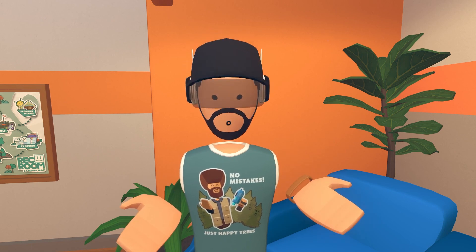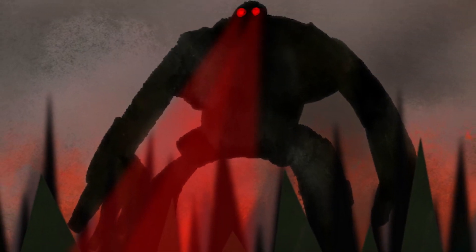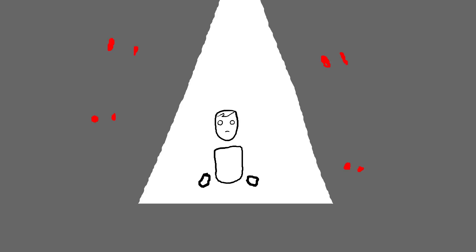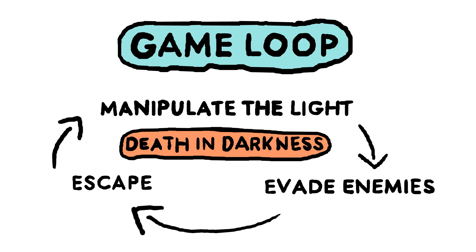During this video series, I'm creating a horror game called Death and Darkness. This is going to show you how to actually use these concepts to make games in Rec Room. Here are my four questions that we answered last week. In Death and Darkness, the number one goal is that you need to escape the darkness. Looking at this, we can see that my game loop is: manipulate the light, evade enemies, and escape — that's what you'll be doing over and over again as you play.